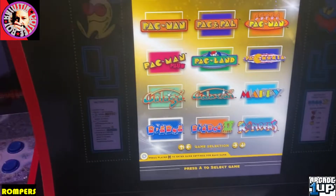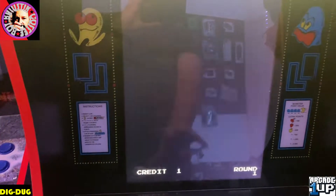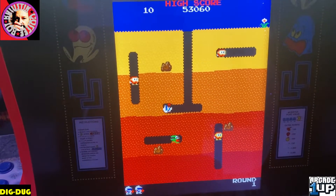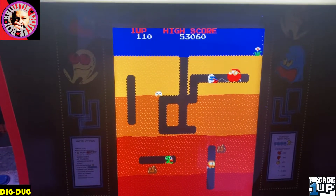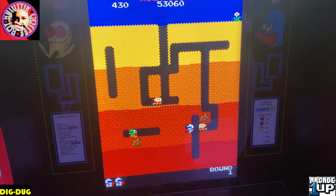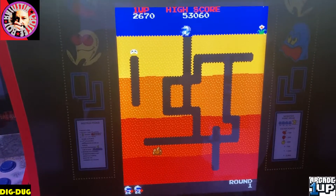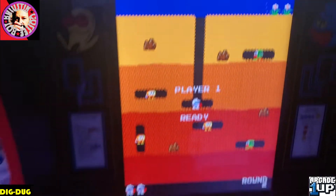Now let's go over to Dig Dug. This was also on the Ms. Pac-Man Partycade. I really just got the Ms. Pac-Man Partycade because it was like $120 - this machine cost me a little over $400 at the time, and I just had to have it. I did some trades to help facilitate buying it, I think at Best Buy locally. Fantastic game - got so many childhood memories of this. Who doesn't love some Dig Dug? There's my high score - 53,060 points.